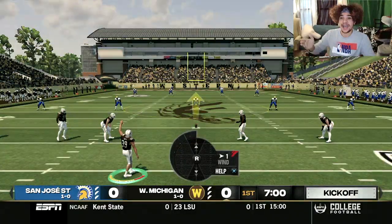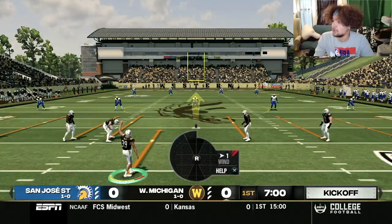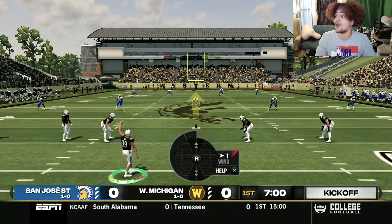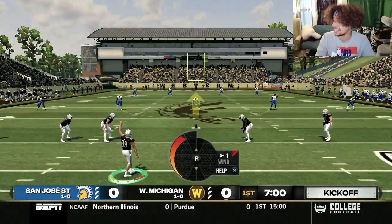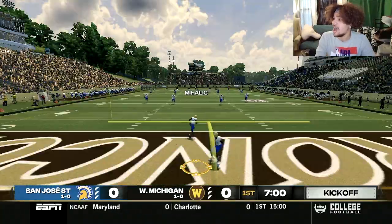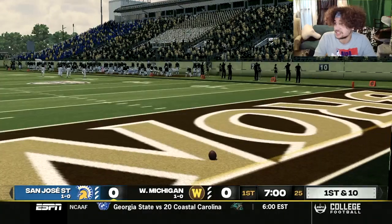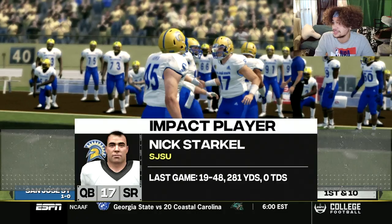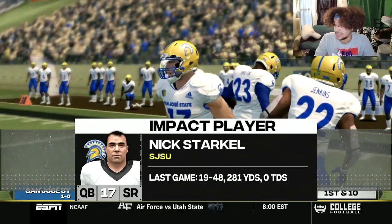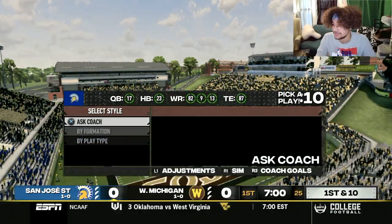Let's kick off our very first home game in this series. Mihalik kicking off — the Broncos in Waldo Stadium are rocking right now. Western Michigan football on the menu starting now. And a touchback is the first thing we get, so here comes San Jose State's offense. Nick Starkle had 281 yards last week throwing it 48 times with zero touchdowns. Let's see if we can contain him today.